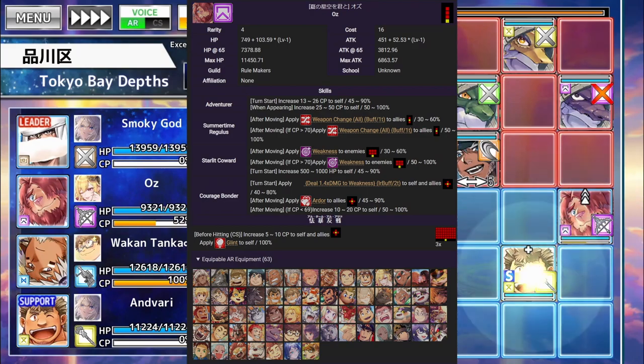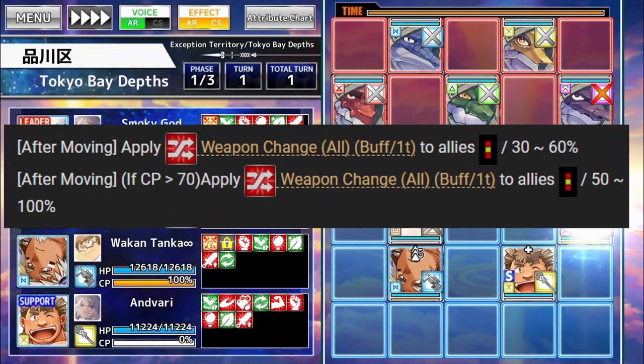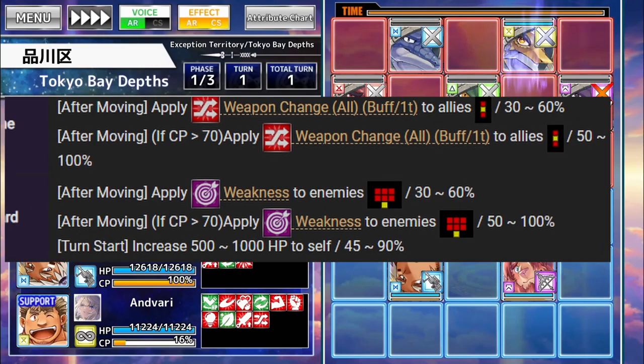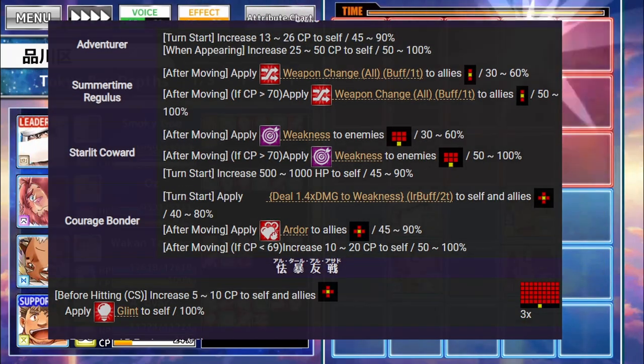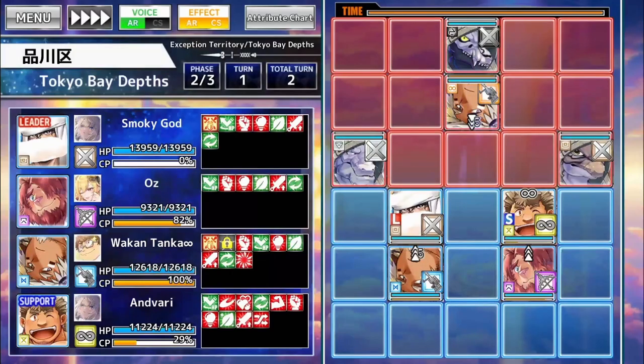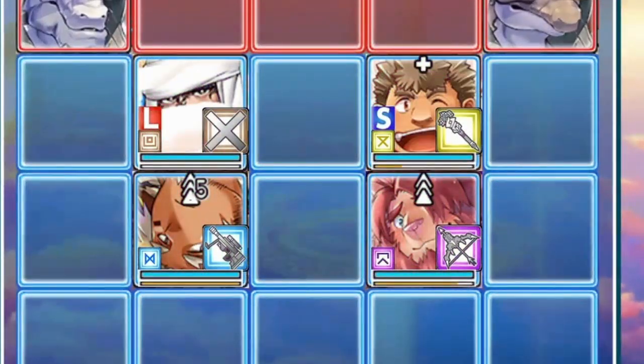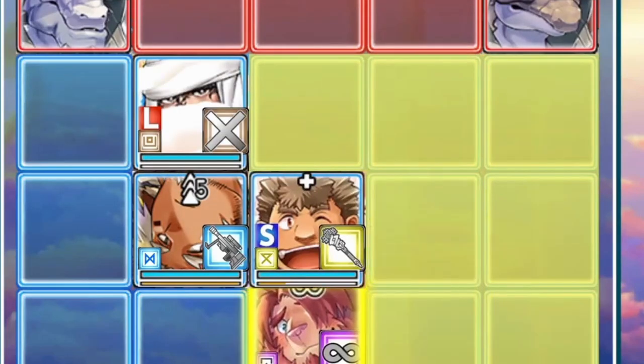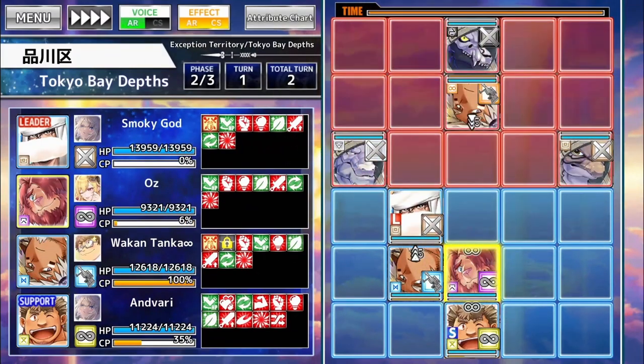Oz is heavily team-dependent to work, reduces your own team's damage, and has some late battle weaknesses. So you'd think these would be deal-breakers, right? Not the case at all. He turns any unit he moves ahead of or behind into a board wiper, and bringing some damage amp to make up for his weakened damage makes him strong enough to handle almost any kind of quest.